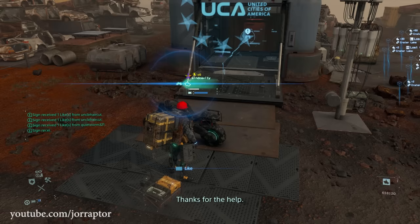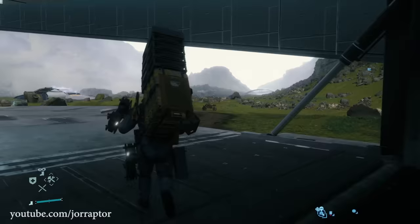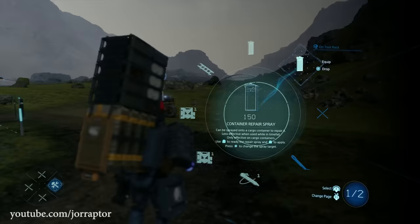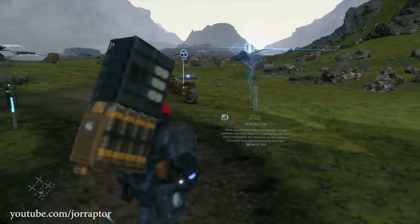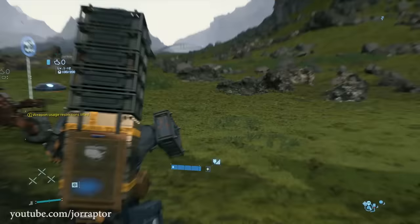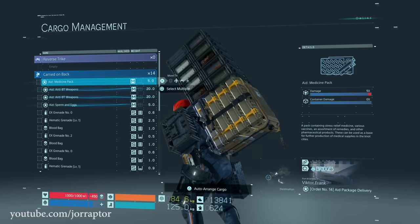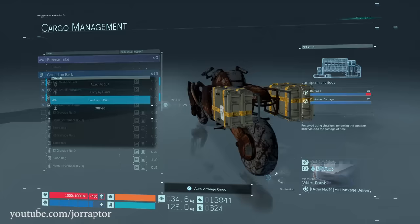Let's touch on the damaged motorcycle you'll see early in the game, because getting this will obviously speed things up a ton. You can use this motorcycle by building a generator, which you can create with a PCC level 1. Just equip the PCC device, select the generator using the D-pad, and build it close to the vehicle. Wait until the generator is built and the motorcycle will be charged. You can immediately put some cargo on the vehicle too, which will really help you carry more to your destination.